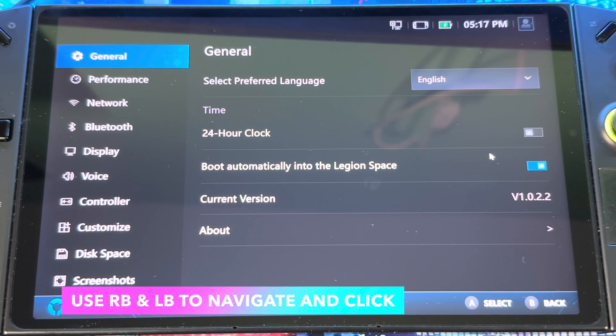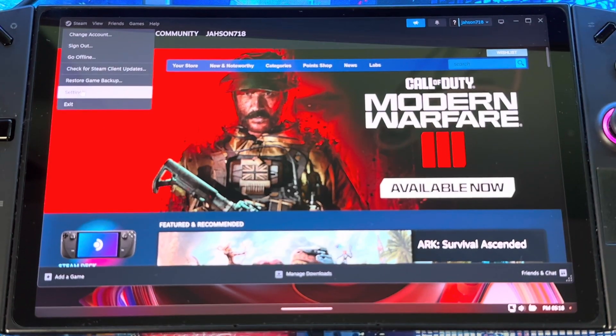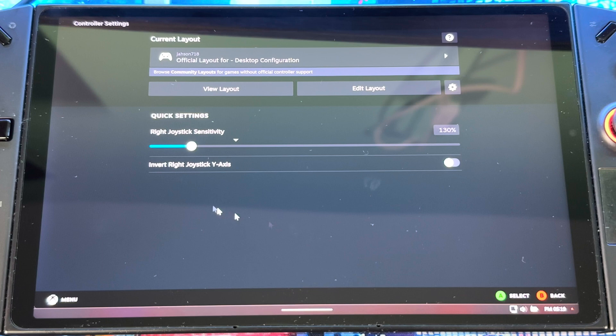Next I want to show you how to use the triggers and thumbsticks to navigate the system if you don't have a keyboard and mouse. You need Steam for this to work. Go into Steam, go to Settings, then Controller. Make sure you have 'Enable Steam Input Xbox Controller' enabled. Then scroll down and go to Desktop Layout, then Edit.